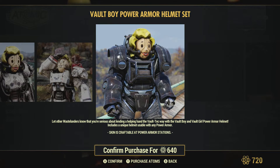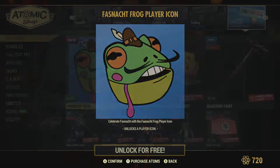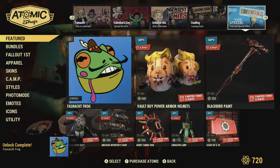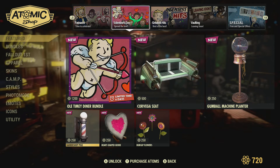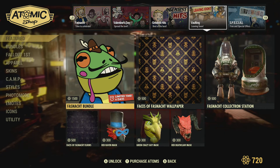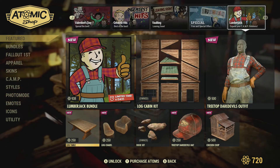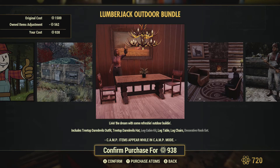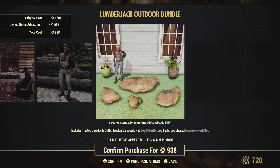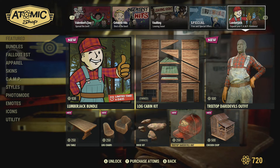We've got the power armor mount helmets at 640. Blackburn paint for the Super Sledge. You get a free frog icon today — make sure you click on the right icon, not the actual bundle if you don't want the bundle. They kind of look the same, actually. The bundle is 1500, so make sure you click on the right one so you don't lose your 1500 Atoms if you don't want that. We've got the Limbo Blackjack bundle, which includes all the stuff from last week. And that's pretty much it.